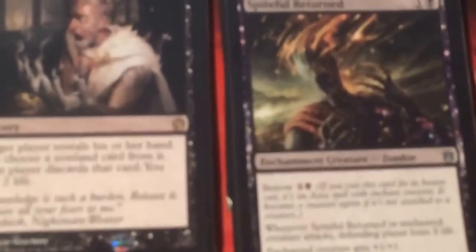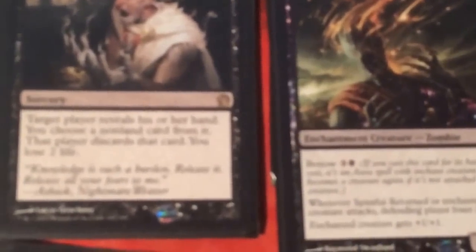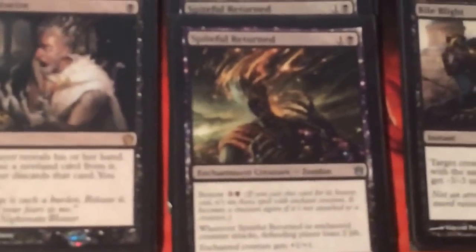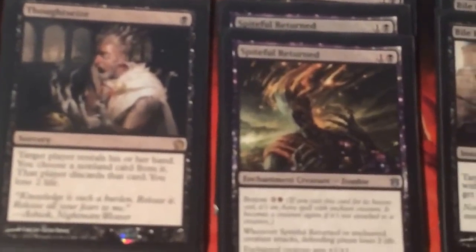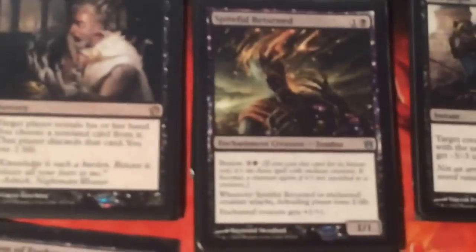Spiteful Returned is a great one because it's a 1/1 for 2 with Bestow. When it attacks they lose 2 life, so it's great because no matter whether they block it, they're still going to lose 2 life. And if you Bestow it on something like Herald of Torment or Master of the Feast with Flying, it's going to deal the 2 life and give +1/+1, and the creature probably won't die because it has Flying and they probably won't be able to block it in most instances.